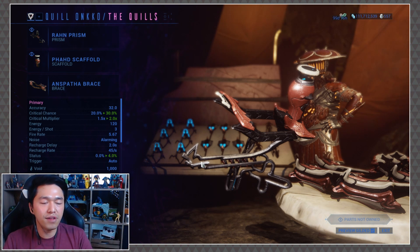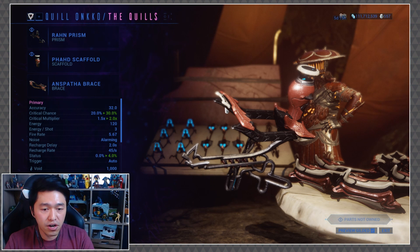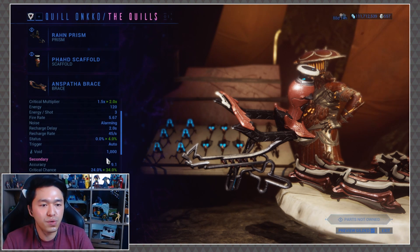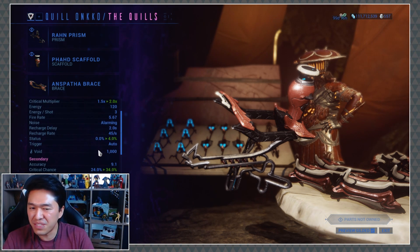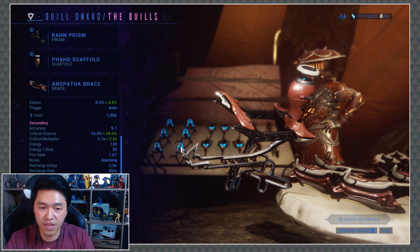Before we jump into the gameplay, I wanted to show you the stats without my current bracer affecting it. The Rahn prism on its own after being built and gilded has a 30% critical chance and a 2x multiplier. It's also got a very low status chance sitting at 4%, it does 1000 points of void damage, a decent fire rate at 5.67. The Fad scaffold has a 34% critical chance, so both are crit-heavy, and a 2.6x critical multiplier.